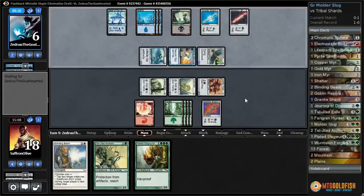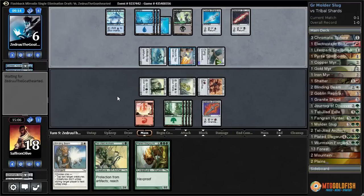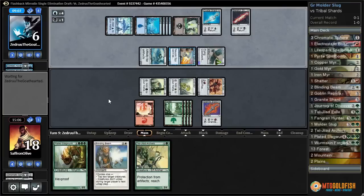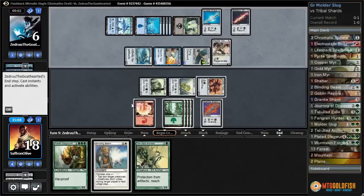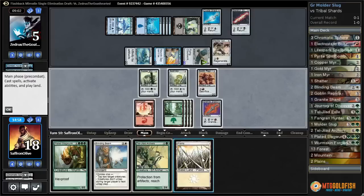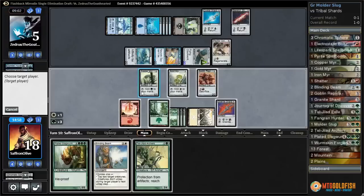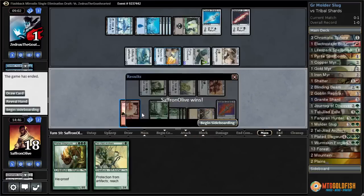Put our opponent to six. We can ping them to five and then maybe attack them to death. Thoughtcast draws a couple cards. A land. And Pewter Golem — I think we got it. No — we're one mana, one damage short. Well, we get to ping our opponent. We drew the Plains — now we got it! We were one damage short from the Blinding Beam kill. We get to tap down creatures, attack with everything, put our opponent to one, and then Granite Shard for the win!